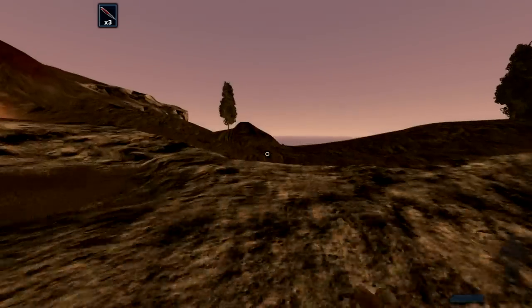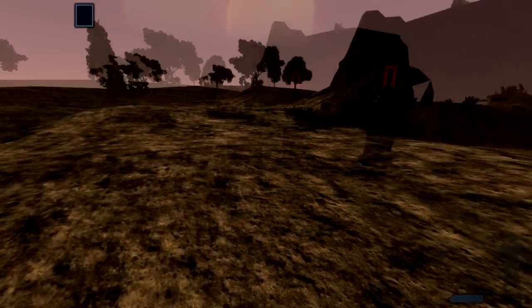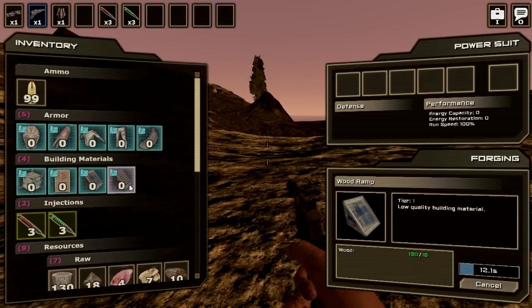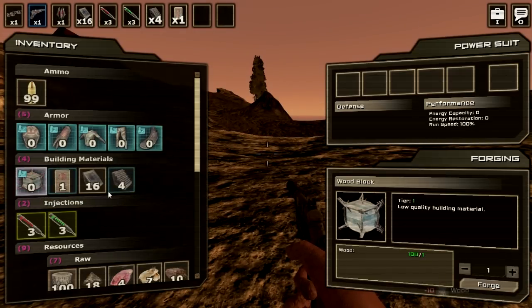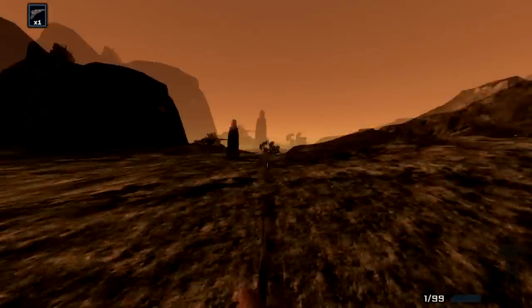We'll see if we can find some reasonably flat space over here. First thing to do is put down your protective spire — that's item four — just to protect what we've built. We want 16 wood ramps, four stairs, and a door. Now we want 100 wood blocks. You don't need to leave this window open while it's forging — you'll see it's still building away there even though it's closed, so you can get on with other things, collect some more stuff, take down some beasties.